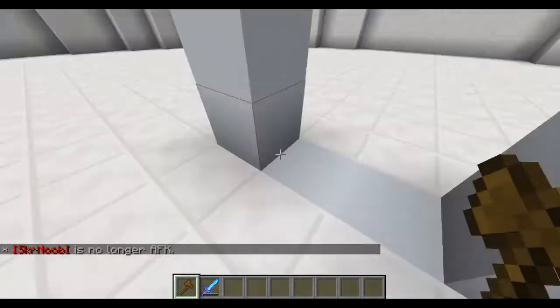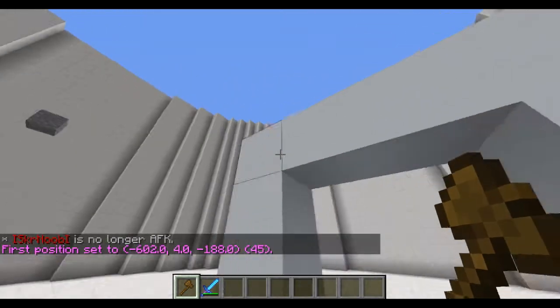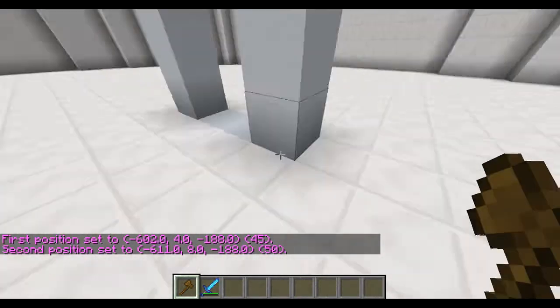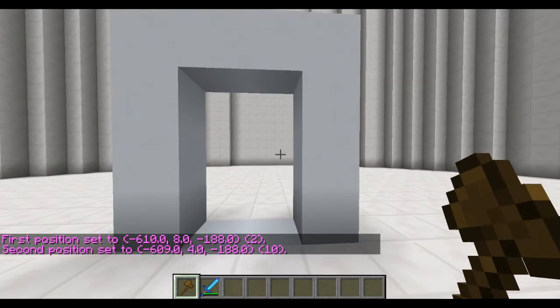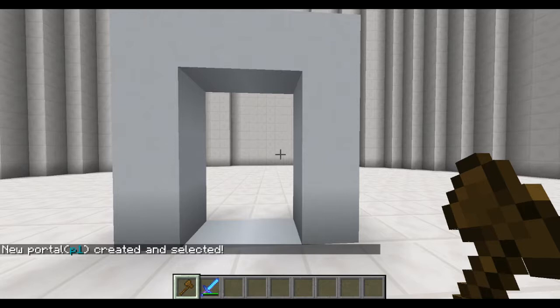So to create a portal, you walk up to something you want to make a portal — like this thing. This is a simple portal, but you can even make the portal as big as this whole thing. If you make it like this, the region that you choose is the space that will teleport you. Boom — and when you've selected the region, you do mvp create and then you choose a name. For the sake of the video I'm just going to call it portal1. New portal created and selected — remember that it's selected.